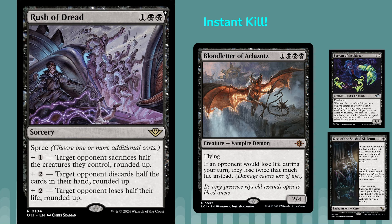There are quite a few ways to search up this combo in black — Demonic Tutor variants, the new Servant of the Stinger can sacrifice itself to search for any card, Case of the Snatched Skeleton can also sacrifice itself, and Beseech the Mirror is another good one. Will it be good? I think it's up for debate. These two cards are decent on their own, but it kind of loses to any creature removal — Bloodletter being a bit vulnerable — and then you cash in the Rush of Dread next turn. It's got potential, and that's the instant kill combo with Rush of Dread.